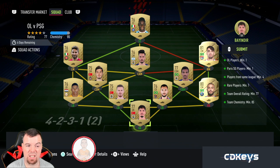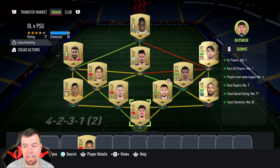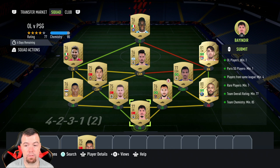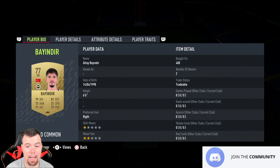The last one is PSG vs Lyon — easy to do. You need one PSG and one Lyon player; I've got Rafinha and Paqueta. Players from the same league minimum four; I went Turkish league — cheap — apart from one player, and you can probably guess which one. Rare players minimum one; the two French league players cover that. Team rating 77, easily on 77. Team chemistry 85, smack bang on 85. No position changes or loyalty needed, but a load of strong links.